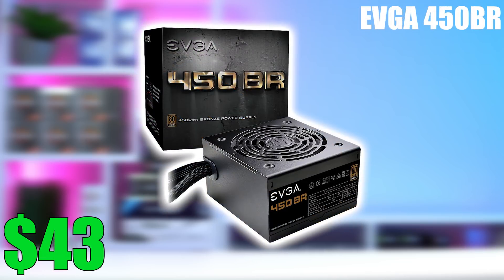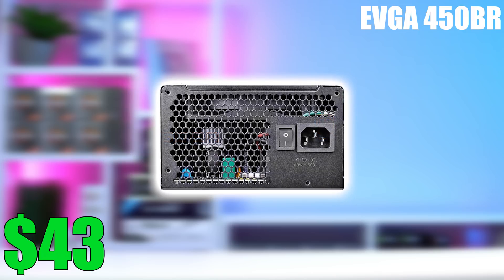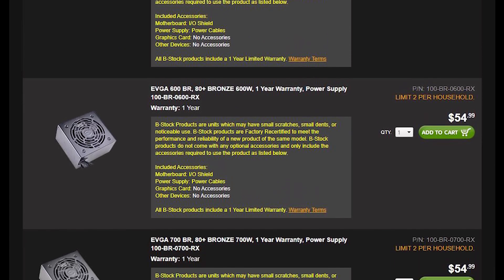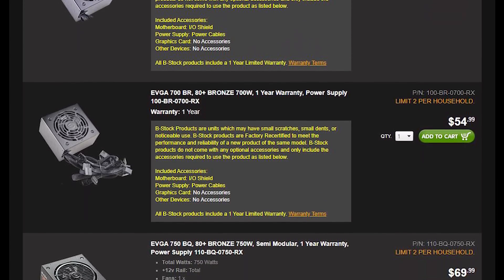Next up is the power supply, and this one surprised me a bit. You can find the EVGA 450BR brand new in stock on Newegg for just $40. The 450BR is a C-tier power supply, which is great for builds like this — 80 Plus Bronze certified with all-black cables, which is great for aesthetics. You can also find it on the EVGA B-Stock website for just $25, but for only $15 more you get it brand new in stock, which is a pretty solid pickup.